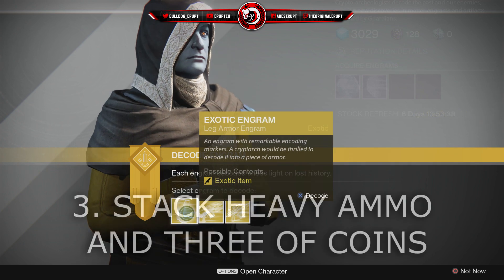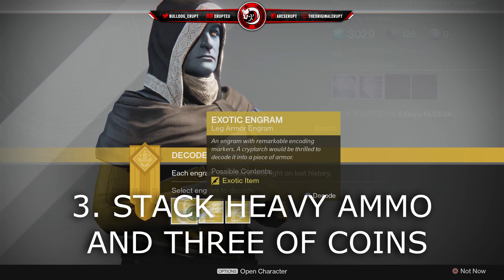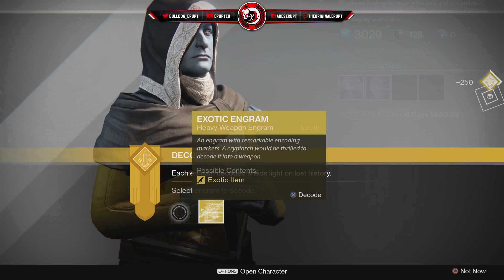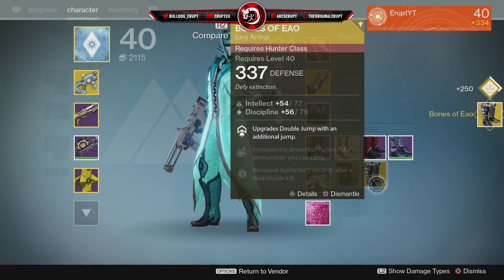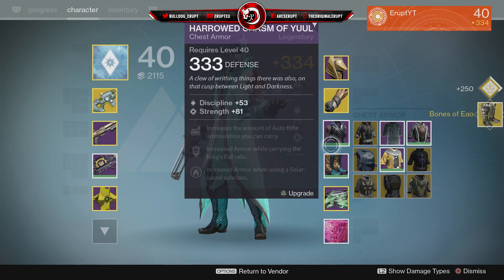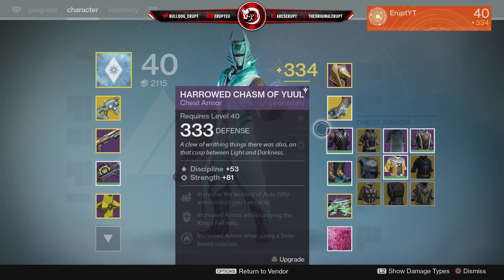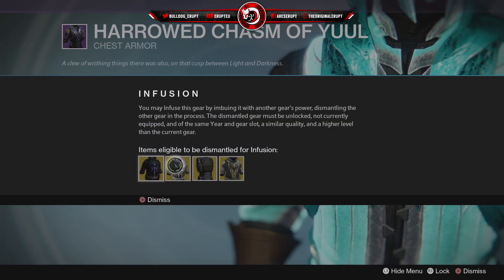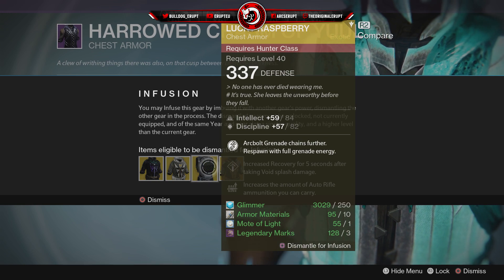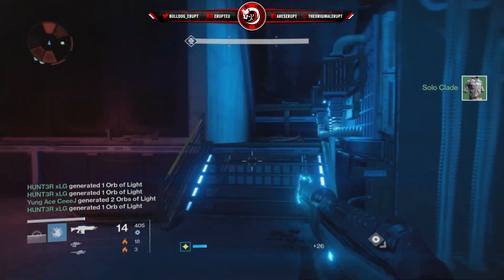The next method requires two different things to do with your strange coins. Make sure you get loads of strange coins from just simply playing the game. Once you've got a massive stack, you're going to have to wait until Friday to go to Xur. Xur is going to be selling two different things that will come in handy: heavy ammo synthesis and also three of coins.